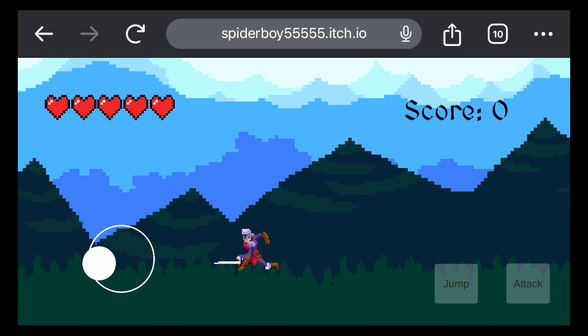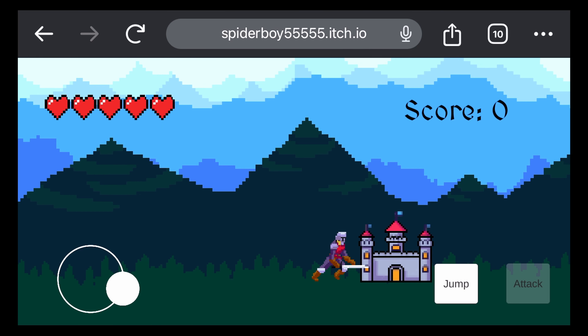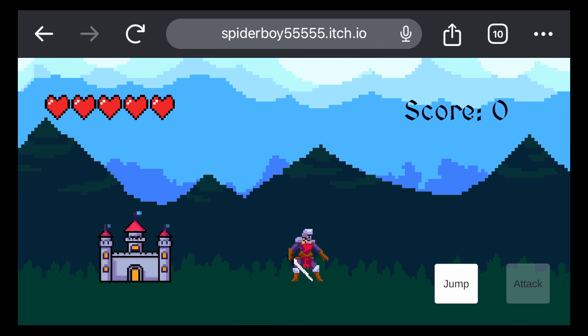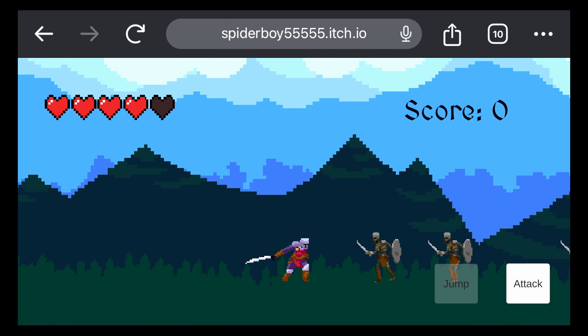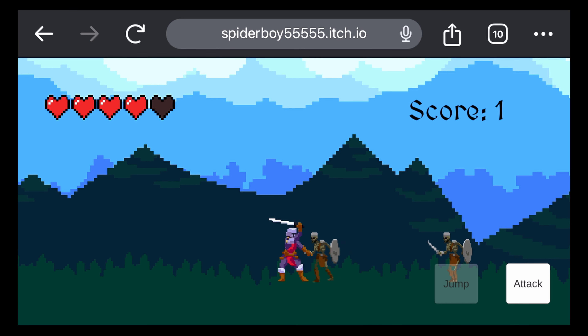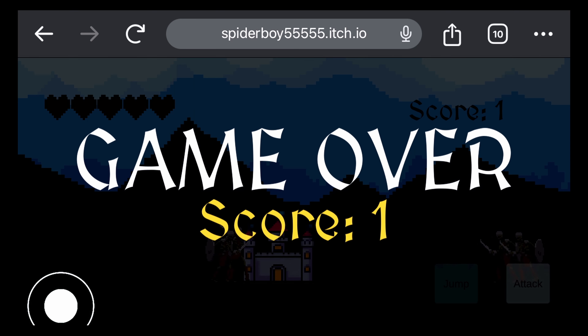With intuitive touch controls, the game ensures a seamless and engaging experience right from the start. For the game, you are given three basic controls. The first one will be the joystick, which can cover almost the whole left side of your screen. Then you're given the jump button and the attack button, which can be activated by simply pressing on the buttons in the bottom right of your screen.